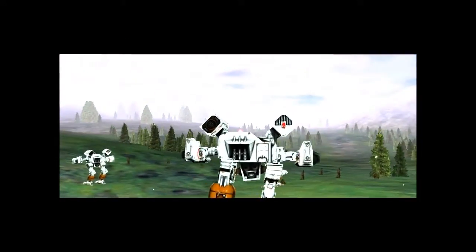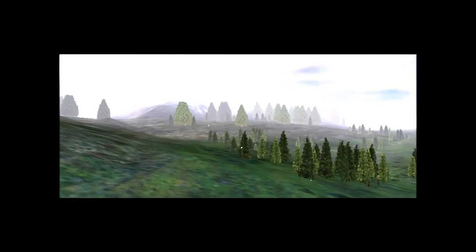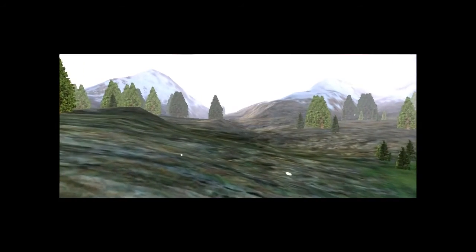Initial recon of the base spotted a hole in the turret defense grid, north of the complex and east of your current position. If you head directly to Navpoint Alpha, you should get a good approach on the base without triggering their defenses. Roger, Control.